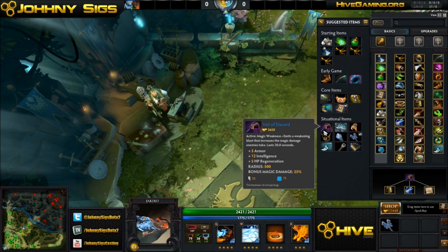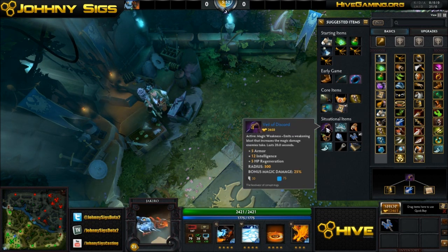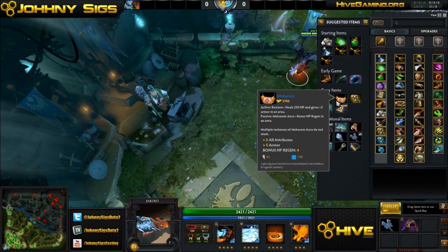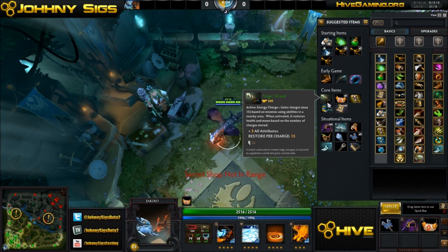I always get a Veil of Discord as my first item — this is a phenomenal item on Jakiro. It gives you armor, and that magic resistance decrease is spectacular for his ult, because it doesn't do that much damage, but when they don't have magic resist, Veil of Discord bumps up the damage quite substantially. I always get a Veil of Discord, a Mekansm, and Arcane Boots.